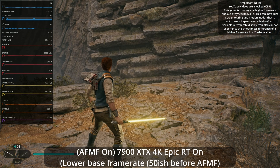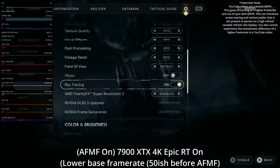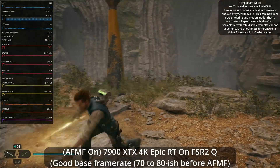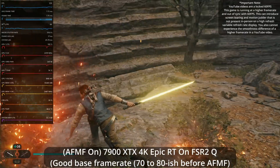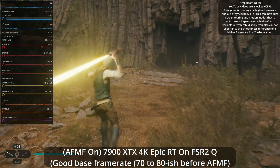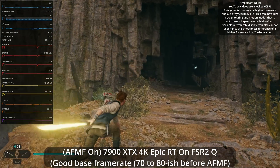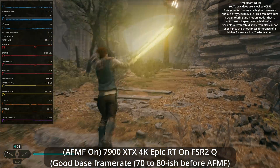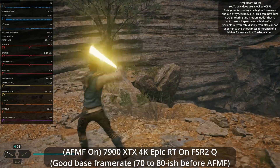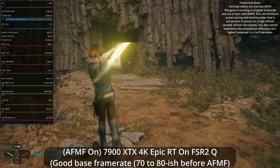I'm curious if we go back to a higher base frame rate by enabling FSR — and again, this doesn't have to be FSR, it's just enabling a higher base frame rate — whether swinging the lightsaber around is going to keep frame generation active. It looks like it's disabling every now and then. Here we're dipping down into the 70s and 80s a little bit, but then it's popping back on. If you camera pan while swinging the lightsaber, I do think we get a few more dips, but it does maintain a lot of the time.